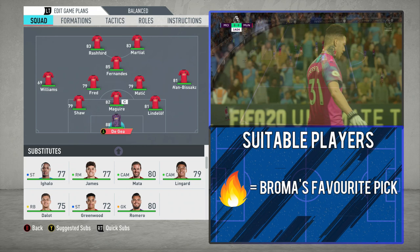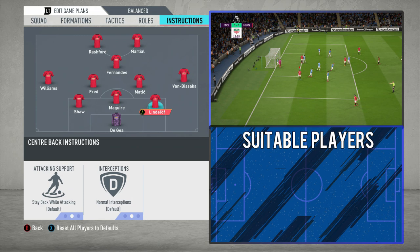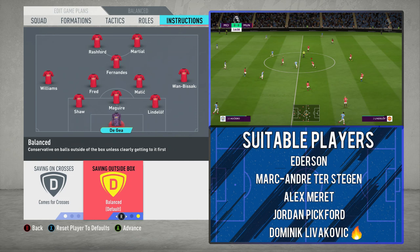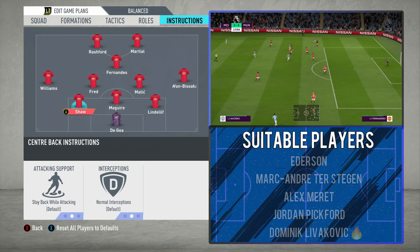Moving on to the player instructions — you don't need to change anything in terms of positioning. Start off with De Gea at the back: come to crosses and balance. You don't need him on sweeper-keeper because they're not playing a really high line, so there shouldn't be as much need to deal with balls over the top. With the three centre-backs, keep them all as they are: stable while attacking, and normal interceptions.